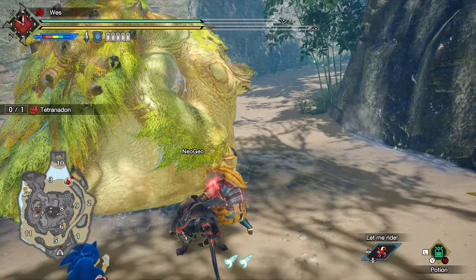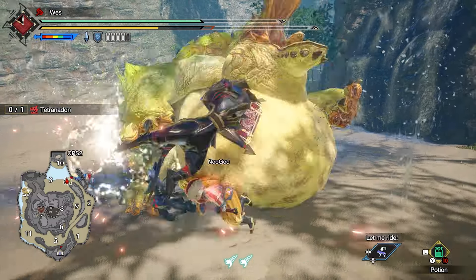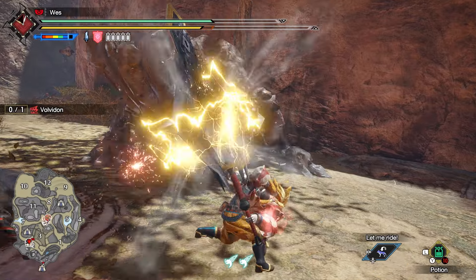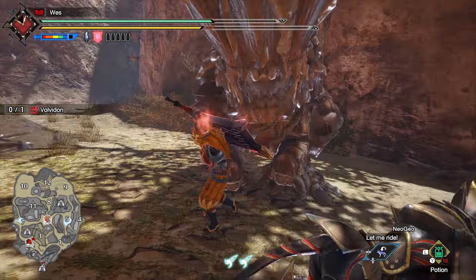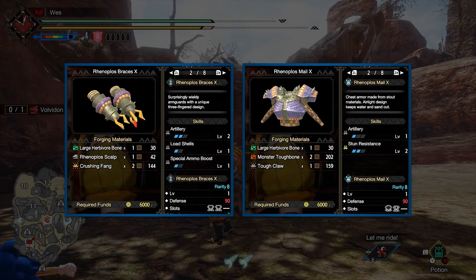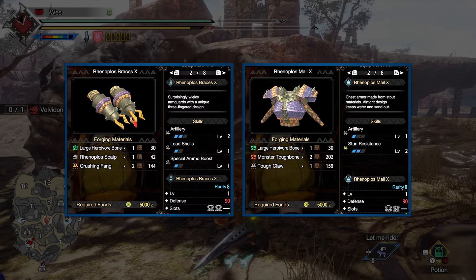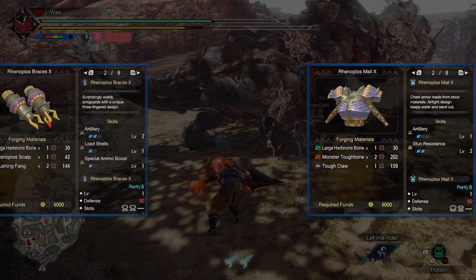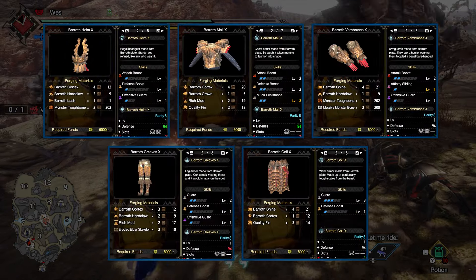After completing these key quests, you'll need to hunt a Tetranadon in Tetranadon Blockade. Quickly hunt this and move on to the next set of key quests. Your primary focus now should be Barioth in Barioth to a Great Start. Make sure to hunt and carve Rhenoplos around the area as well — the Rhenoplos Chest and Arms are strong options for Artillery and have good sockets. You should definitely forge the Rhenoplos Braces X; the chest is debatable.